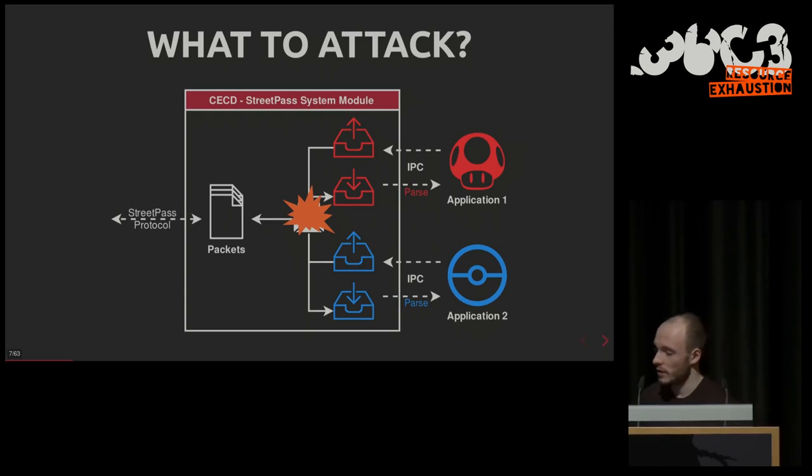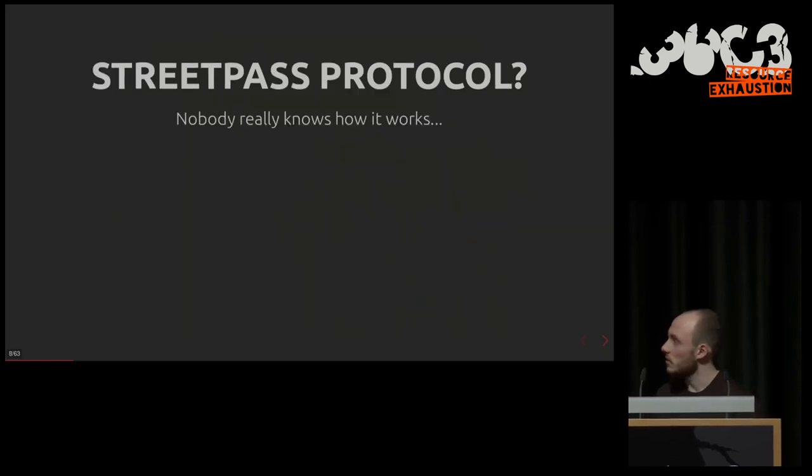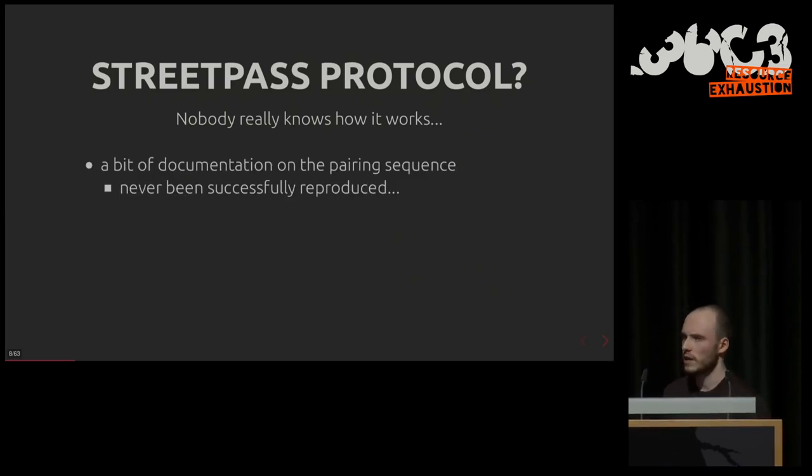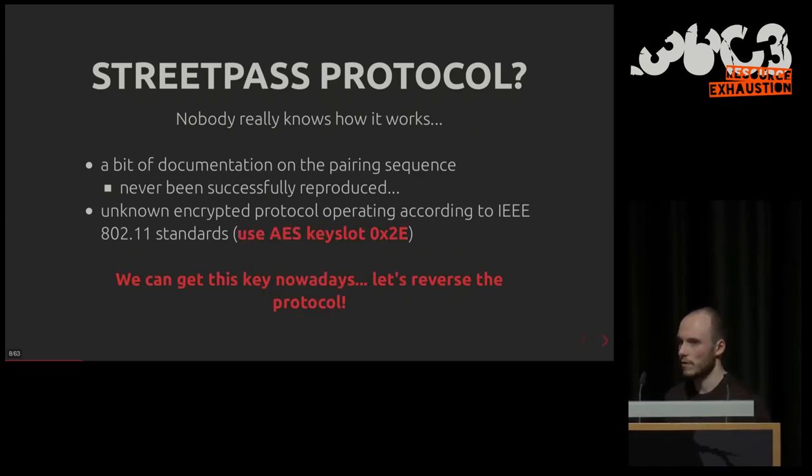We need to figure out how the StreetPass protocol works, and nobody really knows how it works. There is a bit of documentation online about the pairing — both systems say "hey, I'm here, would you like to communicate with me?" — but it has never been successfully reproduced publicly. We know it uses an encrypted protocol that uses the secret AES key that we can now get. So let's reverse the protocol.